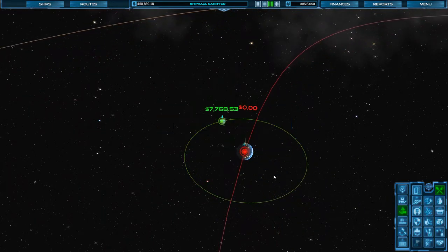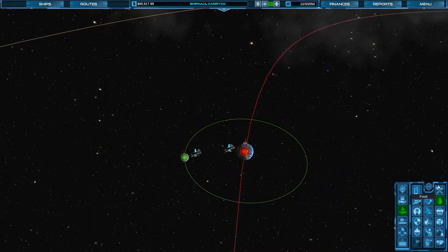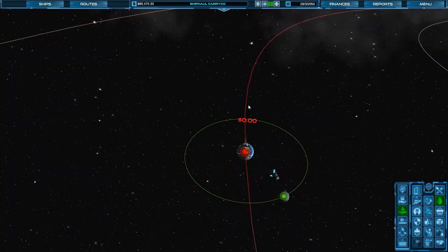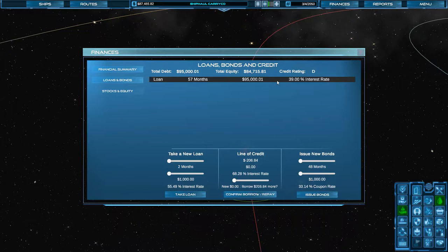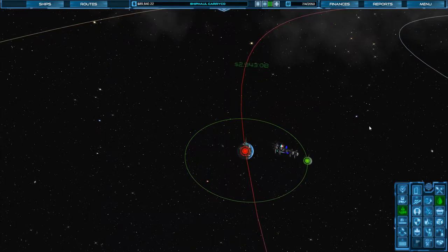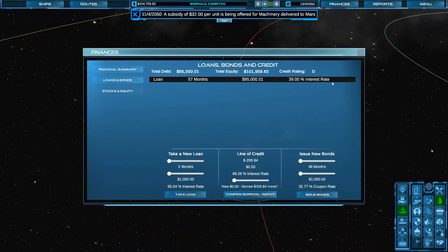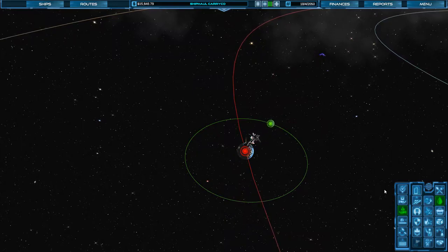Once the demand for food or water starts dropping — usually it's the demand for water that seems to drop first on me. Already up to $60,000, $70,000. I don't think we can pay our loan off early. Let's go to finances. That would have been maybe a good idea to do before even buying any ships, but we can actually do it right now. Let's get that loan out of the way because that interest rate is very, very high.